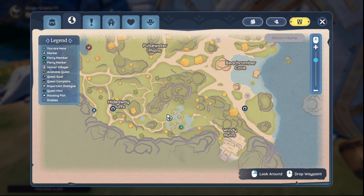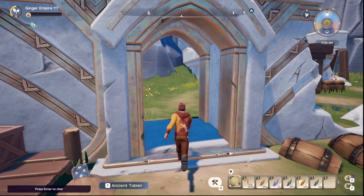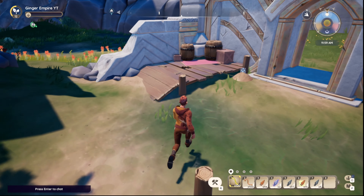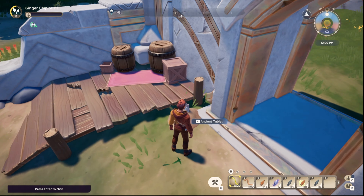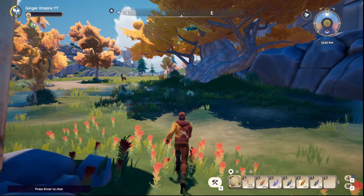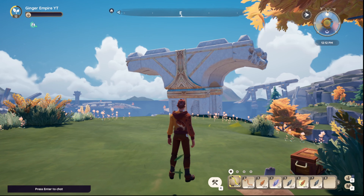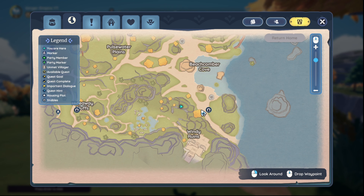Here is tablet number six. We are over here by the Windy Ruins, the water area where those water spouts are. There's a door that leads to here. Those two barrels or bins of apples are behind us, and right in front of us are two more barrels and the ancient tablet.